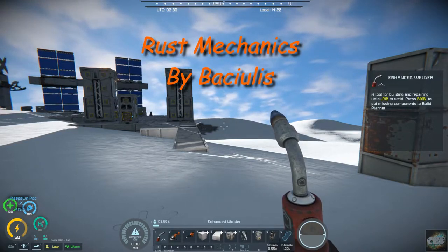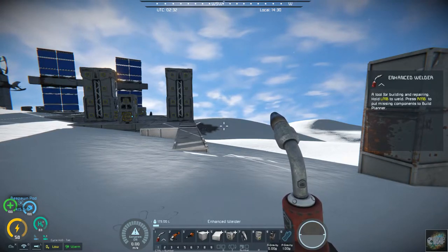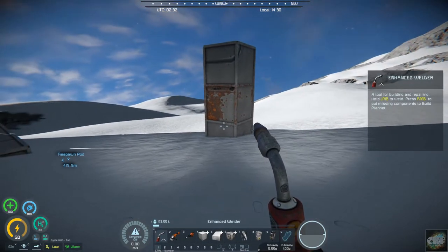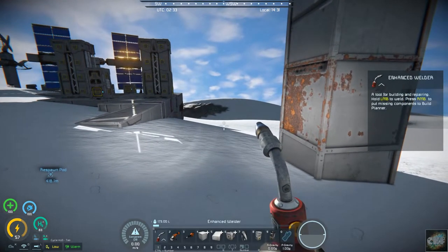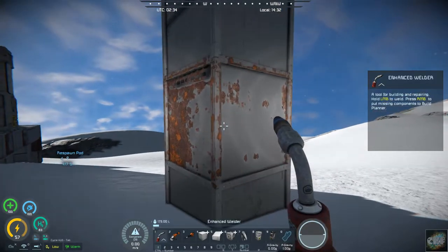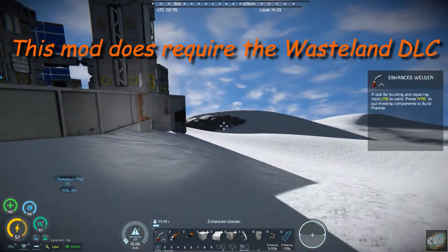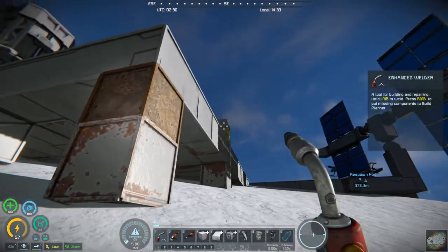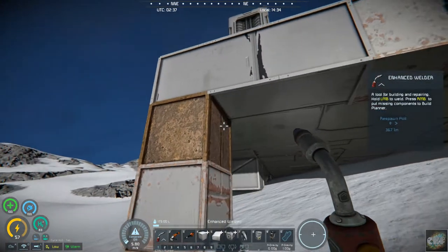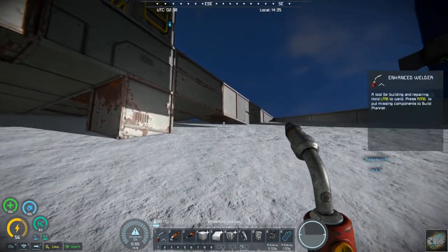Let's see if I can get this pronounced correctly — Bexilius, I believe is how it's pronounced. You can see the name up above me there. What this does is allows blocks to rust over time. I bumped up the rust time to an average of 60 minutes. So this block started rusting and these others haven't yet. But you can see down here where this block is rusting away fairly rapidly, and they eventually will rust down.